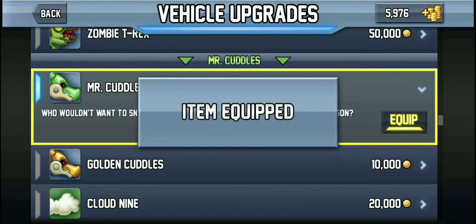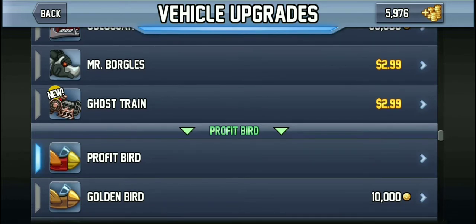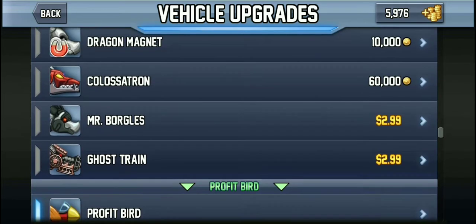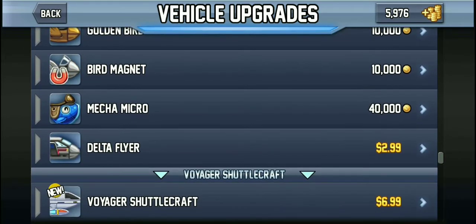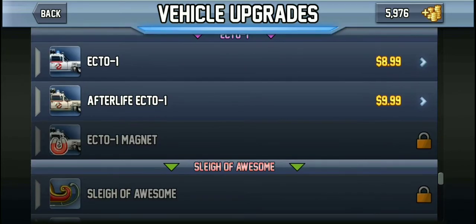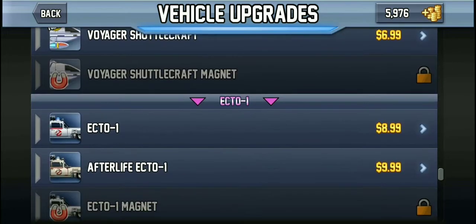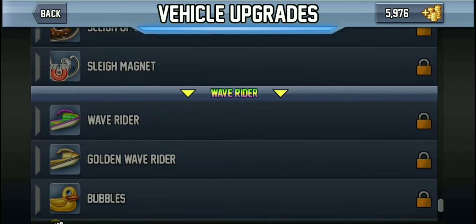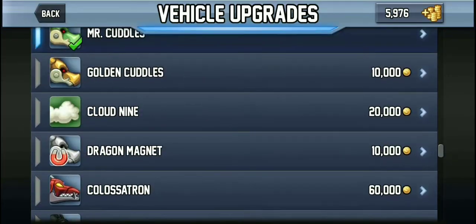But look at all these cool things. Mr. Cuddles. I think I actually - oh yeah, let me just equip that. Sick. Ghost charm? Most of these are new. Cloud 9. Delta Flyer. Voyager Shuttlecraft? So recently I just actually finished - I finished Voyager. Star Trek Voyager. Wave Rider. Sewer surfboard. So those are the vehicles.